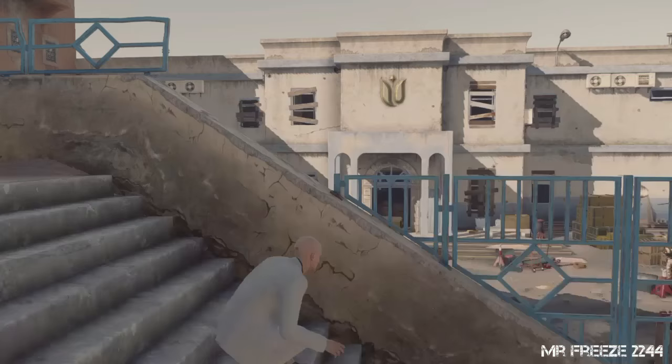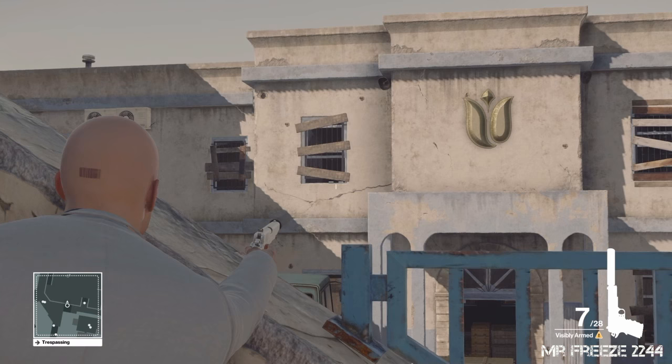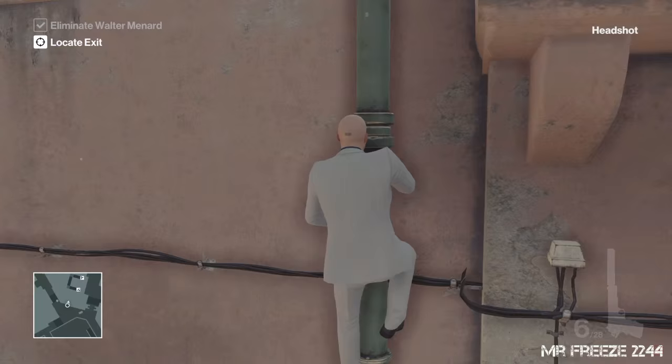You can use any specific gun you would like, whatever you feel most comfortable with. I've chosen the gun with the highest accuracy which is the Silver Baller, and whenever we have the shot lined up we're going to shoot him in the head right there. That will take out the target, and then all we've got to do from that point is just head back the way we came.